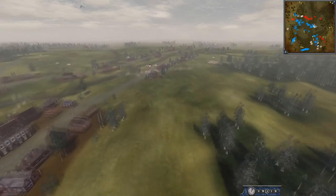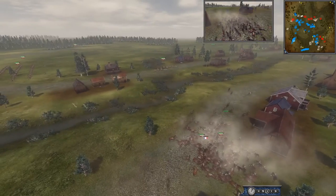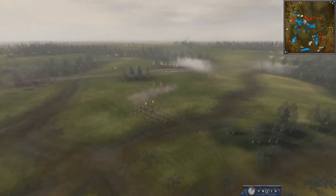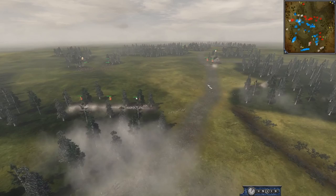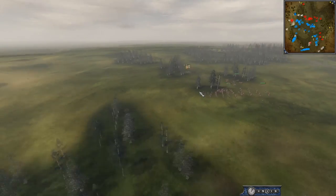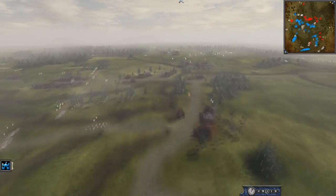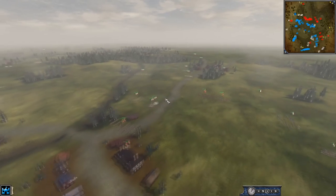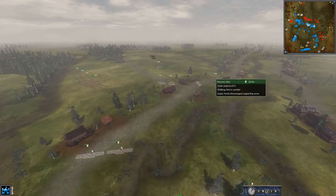The center is starting to form up. France had another engagement here which they lost as Russia took the advantage, with Russia pushing up on the center. The line battle hasn't really been joined yet, but it looks like they have retaken this left flank. More CAV coming — it looks like they ratted those Polish CAV and now they're doing the flanking instead.